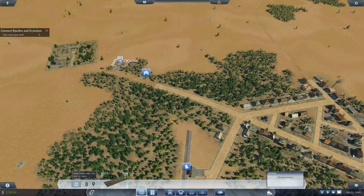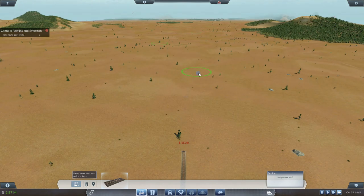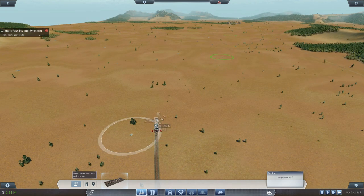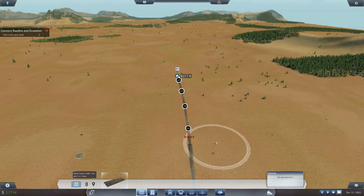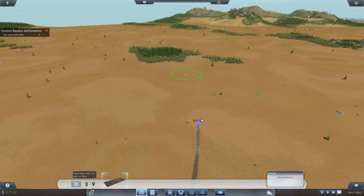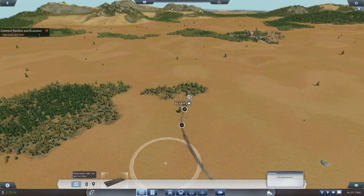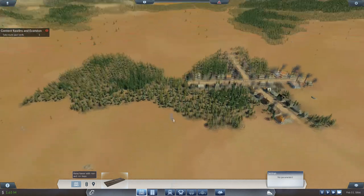Continue building the railway line — this time we're going to go through every single green circle. This one's here and that one's there, so wing the very left side of this circle and curve to the right. There's one over on the right, so swing to the right-hand side of the circle. These two are basically in a straight line, so continue straight. Come fit to the right to curve around this one which is really far to the left — just wing it and it will count. Make sure it changes gray; if it doesn't change gray, you haven't hit it properly. Turn right and continue north, then stop here and build the train station.